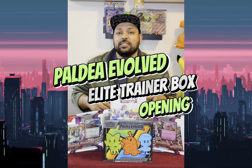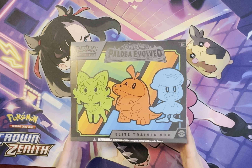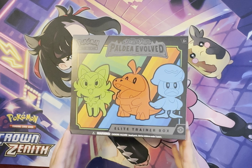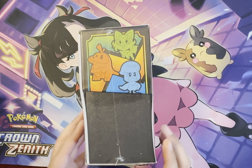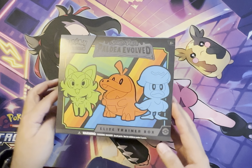I always like to start with the Elite Trainer Box because I like the sleeve and matching it up with the cards that I pull. So without further ado, let's go ahead and check out that Elite Trainer Box. Here is the Scarlet and Violet Palladia Evolve Expansion Elite Trainer Box — that's kind of a mouthful. This is what the box looks like.